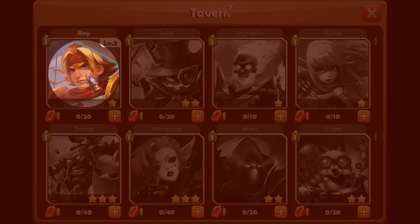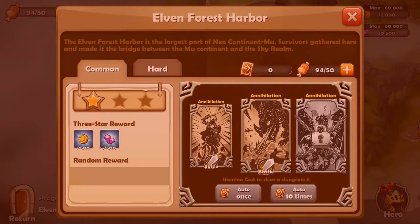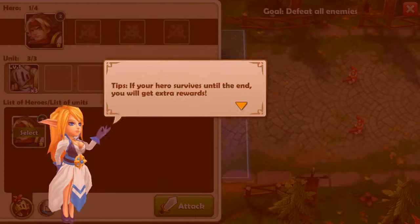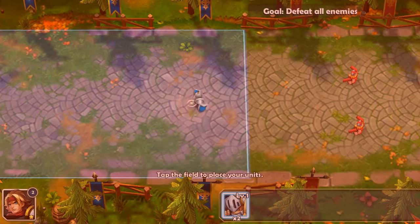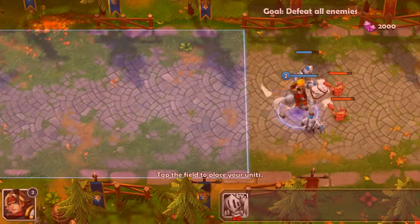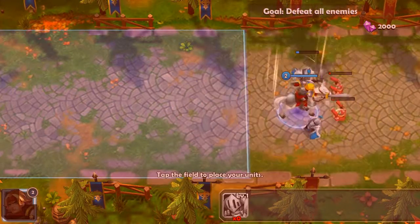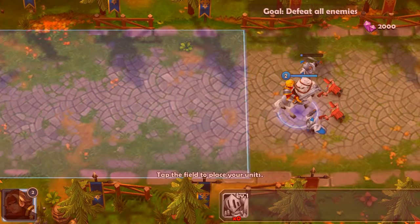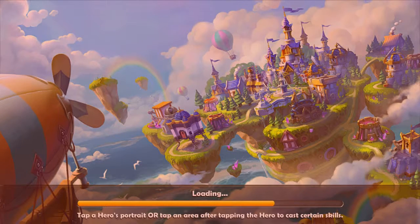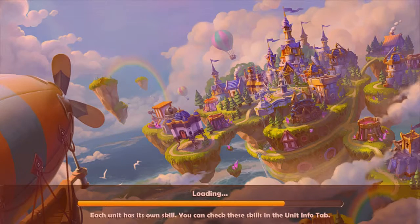Is the tutorial done yet? Of course not. Victory — we've successfully defeated the rebel army. Now we can see our hero and upgrade him. There's an 'Annihilation' quest — only the tutorial just keeps going on. We're attacking somewhere and placing all the units. There are 2,000 gems there — not sure what that's for. We have a super ability with a cooldown.